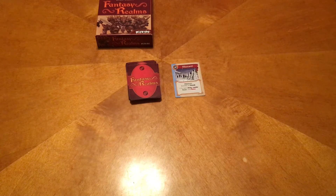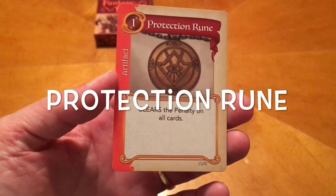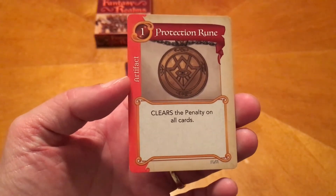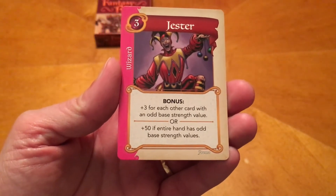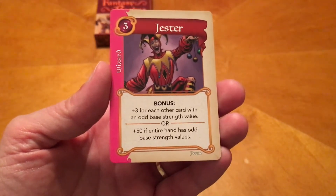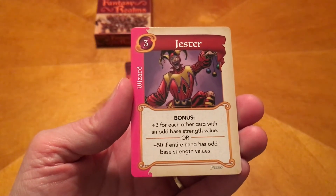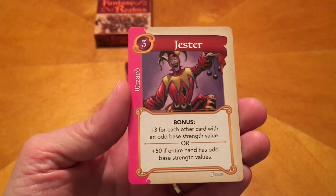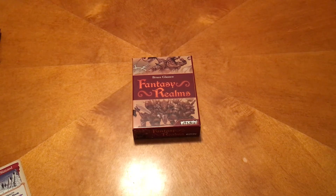I've shown you several cards that have penalties. One great card to have if you're keeping a card with a penalty is the Rune of Protection, which basically clears the penalty on all cards. So if you're going to go for something risky, you want to make sure you have this card. One final card I want to mention doesn't come with the game but is a promo card — the Jester. The bonus is plus 3 for each other card with an odd base strength value, or plus 50 if your entire hand has odd base strength values. That's a neat thing to have and not really that difficult to pull off.